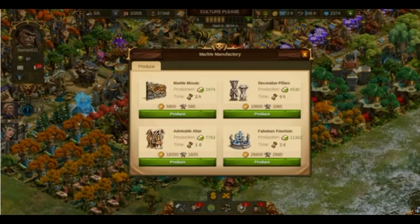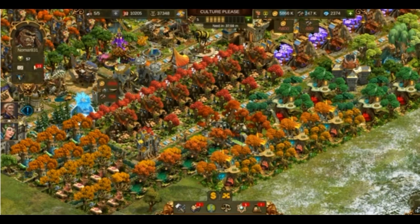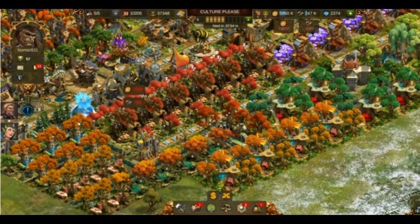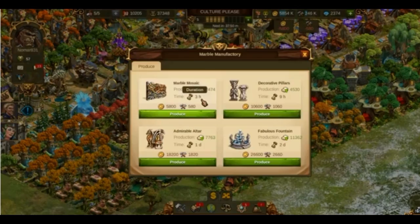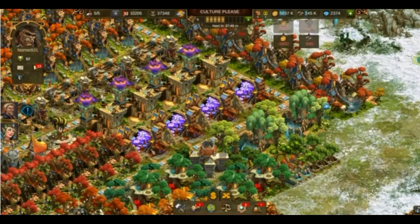This is much faster than clicking on each building and then moving your mouse over to click on the appropriate box. We're doing three hour productions again, so clicking on the one — we click on the factory and on the number one key.